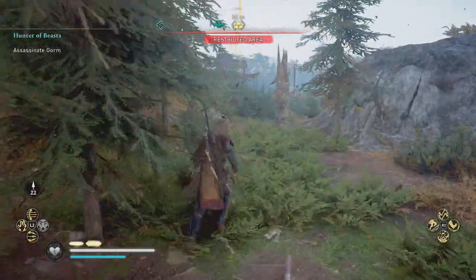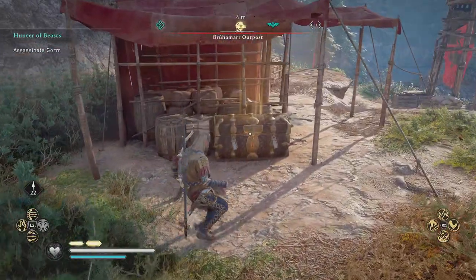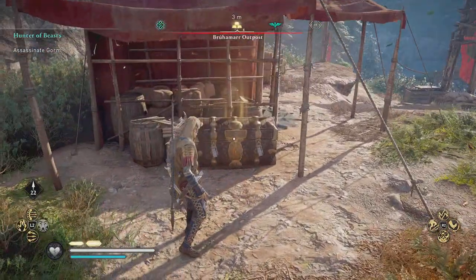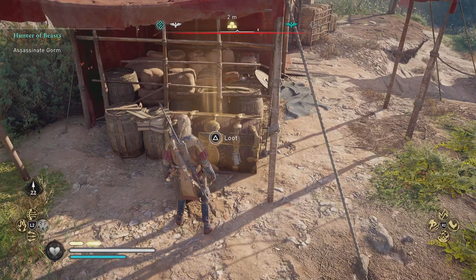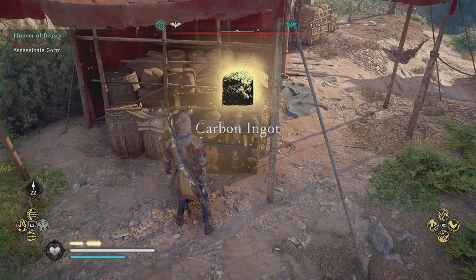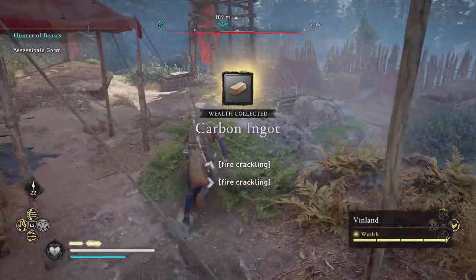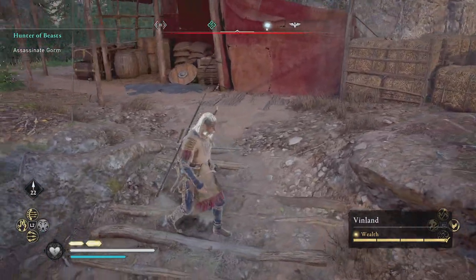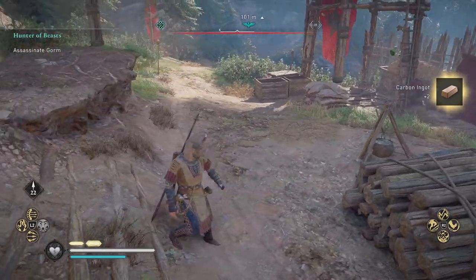Let's open up this chest for you guys and show you exactly where it's at. It's right here. When you come into the camp, depending on where you come in, you should pass this chest at first. But when you go to open it, you won't be able to open it until you get the two keys. And boom, there you go — as easy as that.